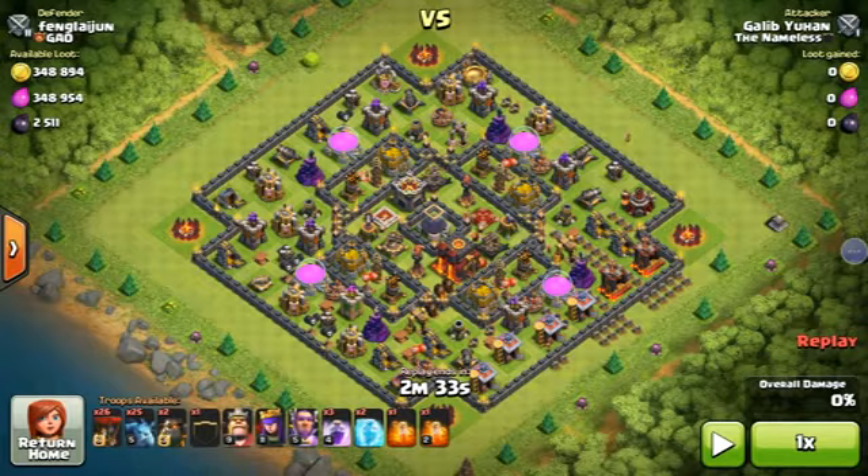Three Rage Spells, two Freeze Spells, and the rest are Poison Spells — just in case you encounter those Sissy Drifts. This attack is about using the Lava Hound and the balloon in a good direction, the proper way to use them.